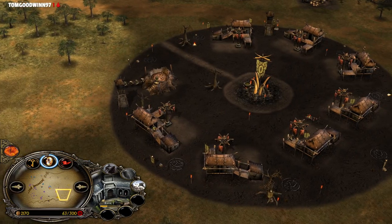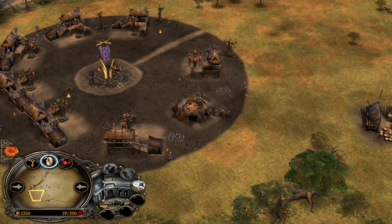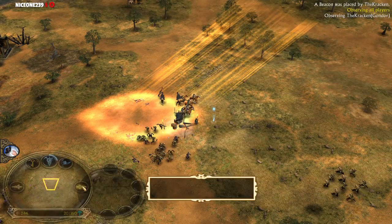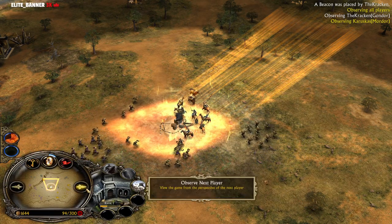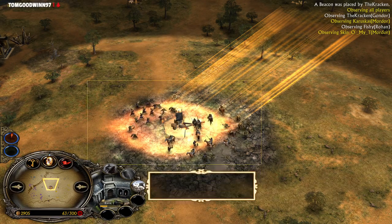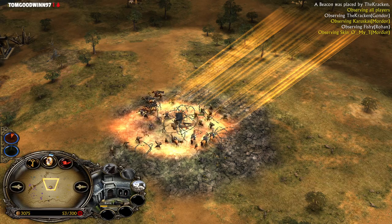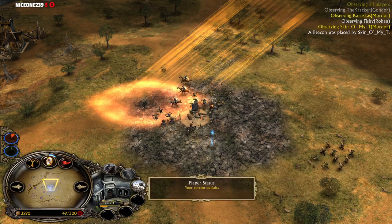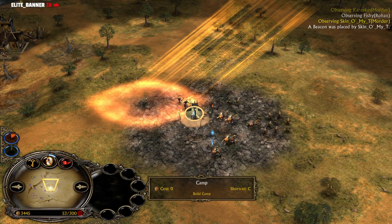They're gonna fight already for the middle camp. Full base for Karuskas. Also full base for the purple Mordor player Sken. One power point collected — he can now go for the Tainted Land. The Kraken, the Gondor player, has Heal almost back up. Karuskas has the Tainted Land ready and uses it. The other Mordor player also has a Tainted Land — he can just cover this land now, which is a mistake from Karuskas. You can expect that your opponent's Mordor player will also have a Tainted Land. This is gonna give a huge advantage for the Gondor-Mordor team, and I think they should be able to capture the middle.